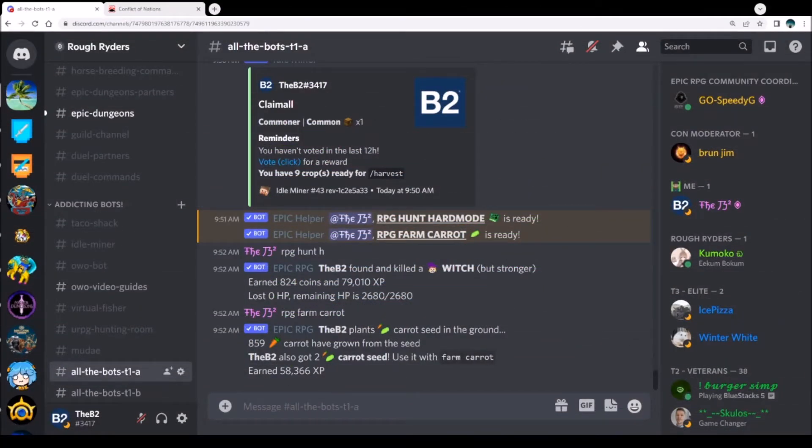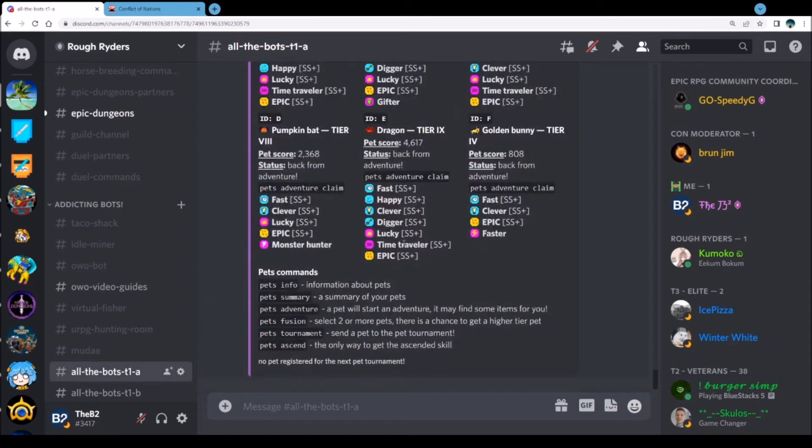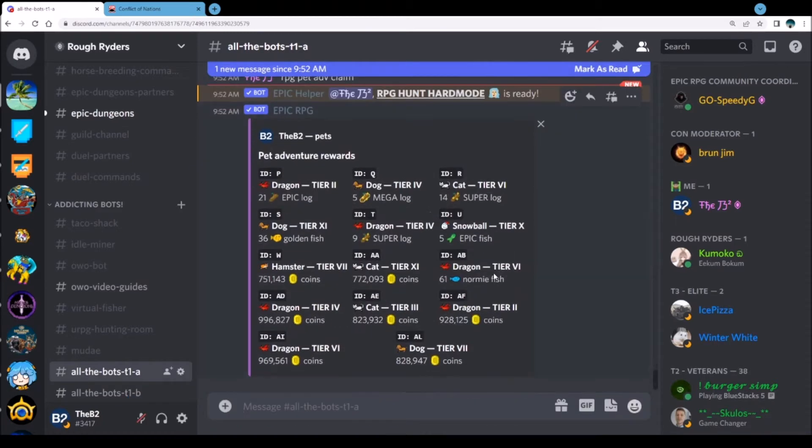Hello adventurers, it is your boy B2. We're gonna do a little epic RPG today, a little pet fusions. I'm maxed out on pets and I've been delaying this for probably three or four days. So let's go — first of all let's bring them all home and check out our fat loots. Coins for days.